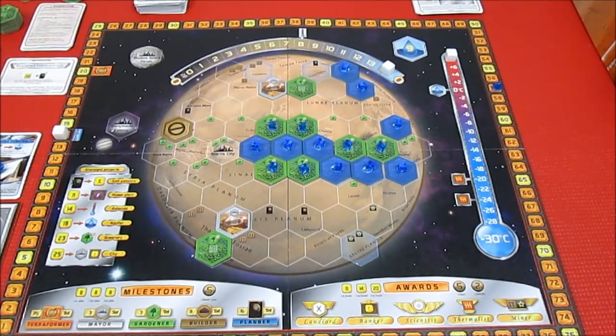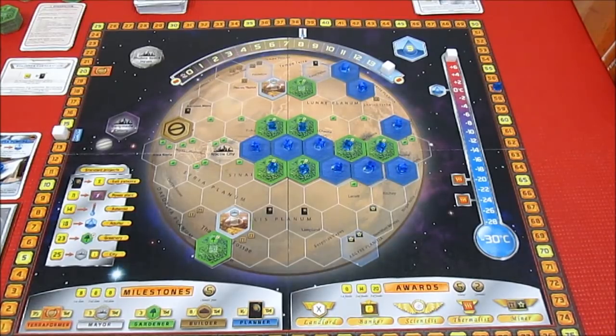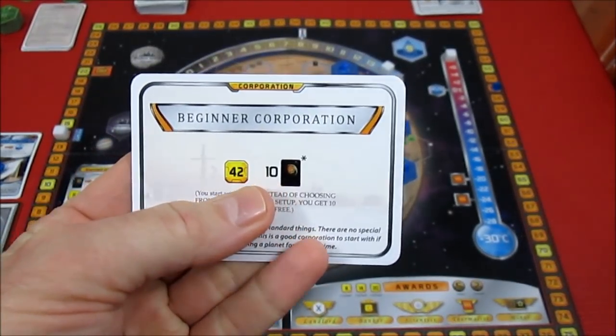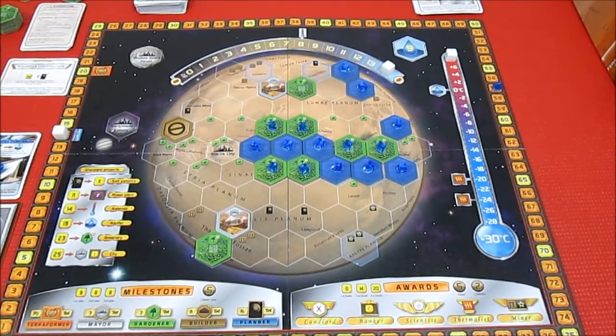It was looking a little dicey in the first seven or eight generations, but then our heat engine got running. Smashing asteroids into Mars and dumping Deimos into Mars really helped. This was Terraforming Mars solo using the Beginner Corporation, which gave us 42 mega credits to start and 10 free cards — not how it works with other corporations. I will be doing another solo playthrough using one of the other corporations. Hope you enjoyed it — thanks for watching, for your comments, subscriptions, and likes. Join me next time for another complete playthrough series.